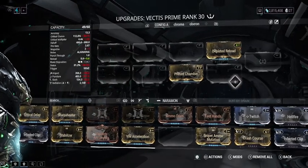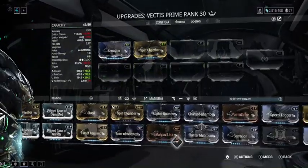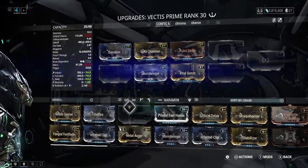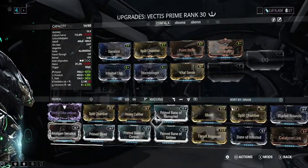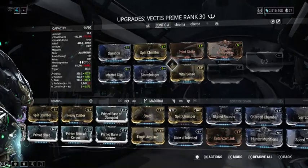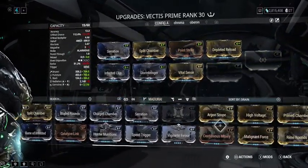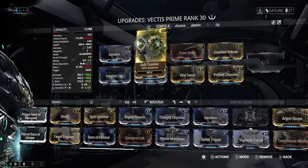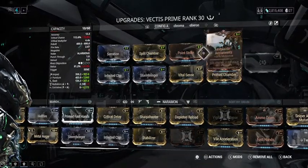Normally you'd build your Vectus with Serration, Split Chamber, Point Strike, Vital Sense — your mandatory mods. You'd want to use 90% elemental mods because this is a sniper and you want a one-shot build; status doesn't really matter. That leaves you two free slots. You could go Vigilante Armaments and Prime Chamber, or Vigilante Armaments and Target Acquired. Most people agree to run Vigilante Armaments, and the other is your flex slot.